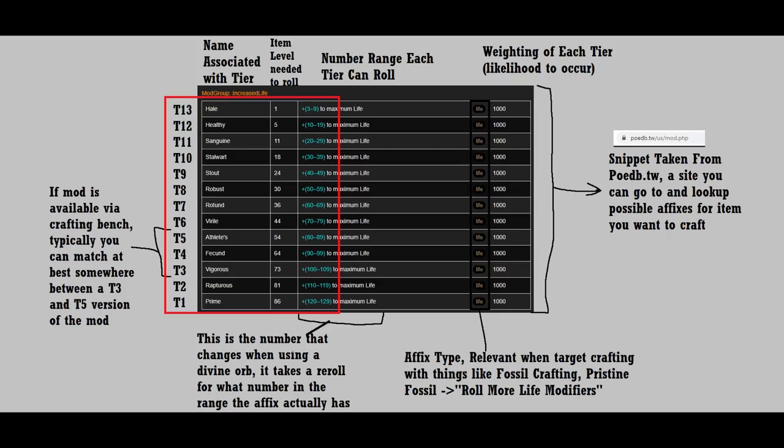For each tier of affix there is an associated weighting — this is the likelihood the mod will occur. To find the likelihood that a specific mod will occur, you divide the mod weighting by the sum of all the other possible mod weightings in the suffix or prefix pool. A general rule of thumb is that a weighting of 1000 is pretty average and common enough, while 250 or lower is when it starts to become quite rare. Additionally, most affixes have associated types, like life modifiers, defense modifiers, or physical modifiers. These are important to consider when crafting as they can often be manipulated with something like fossils, metacrafts, or even harvest crafts.